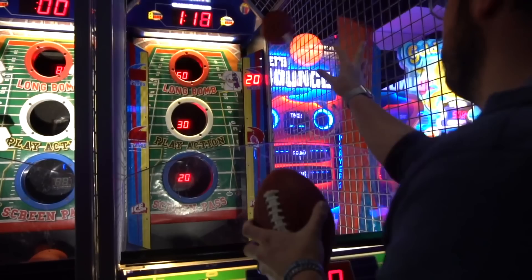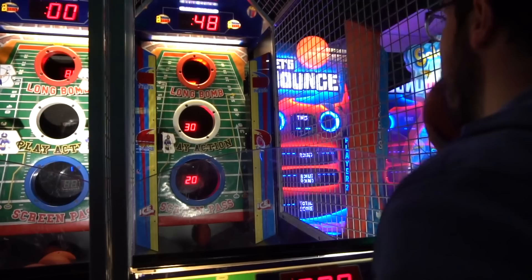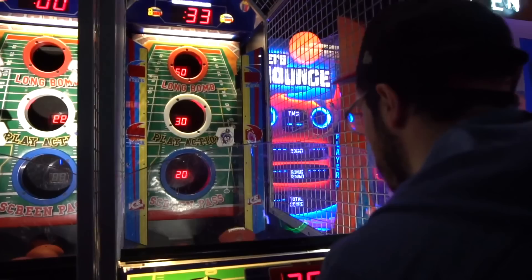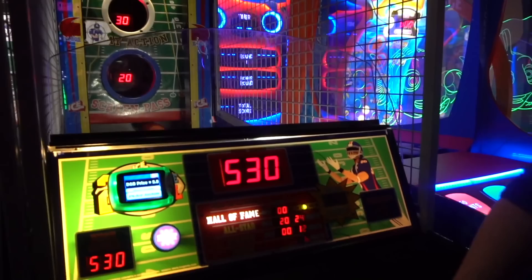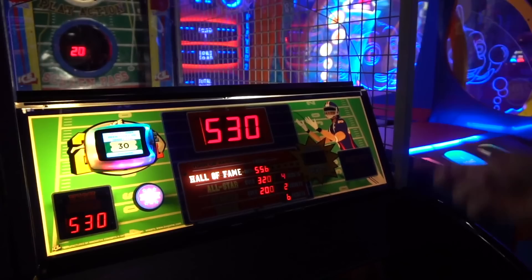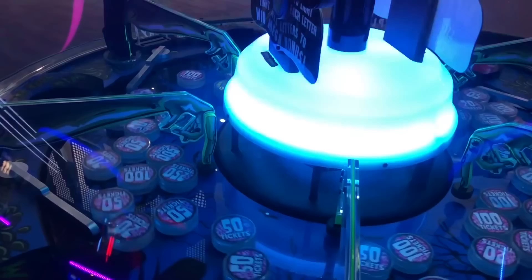The biggest mistake I see people make with Two Minute Drill is throwing the ball like a regular football — bringing the arm all the way back and throwing it hard. That's just not a good technique. Instead, throw it like you're playing Down the Clown, just pitch or toss it through the holes. Always go for that middle hole worth 30 points. You can easily rack up 2,000 tickets at this game.